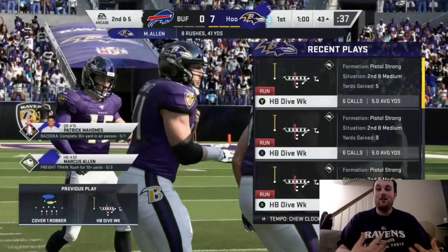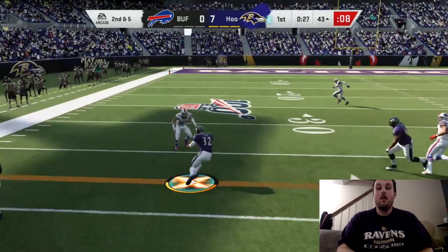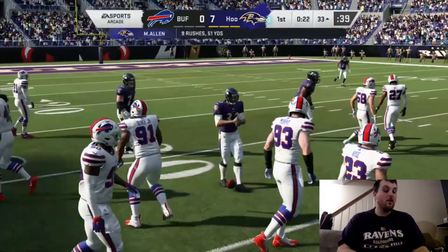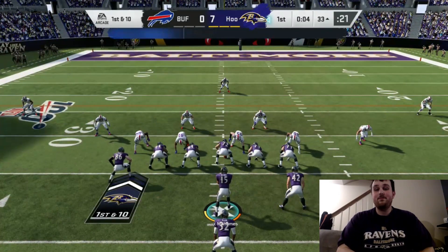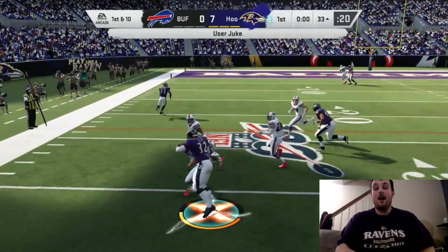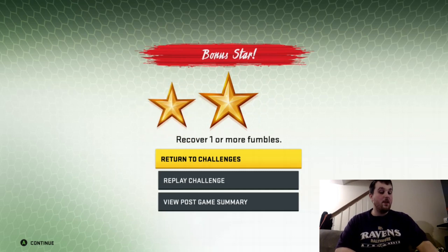Big time Ravens fan — Lamar Jackson put up 5 touchdowns all passing, 5 for 324 yards, so he was one of the 90 overalls. I'm in CJ Mosley, which I'm aiming to kick both of those guys up. I'm going to start switching my team over to a Ravens-themed team majority of the time anyway. But make sure you do complete these challenges because that Team of the Year token is super important. After this video I was planning on going ahead and doing a couple pack opening videos and opening a couple bundles for the Team of the Week, just because I really needed to get that Lamar Jackson.